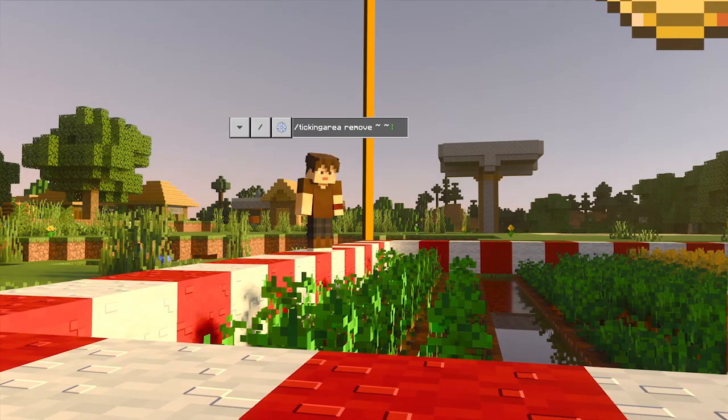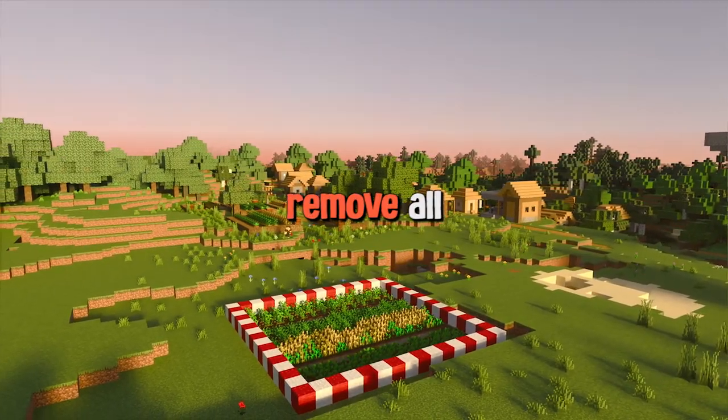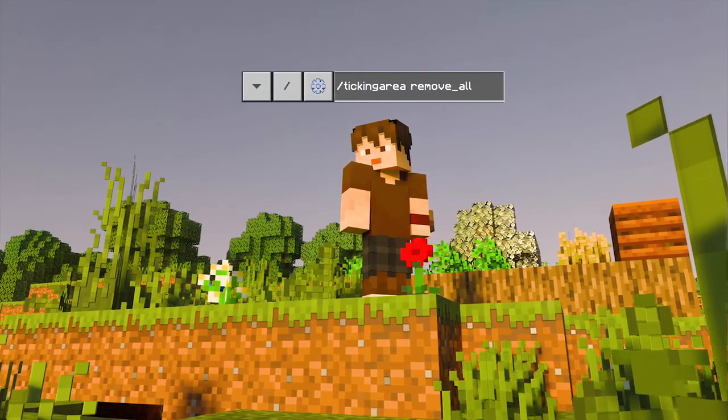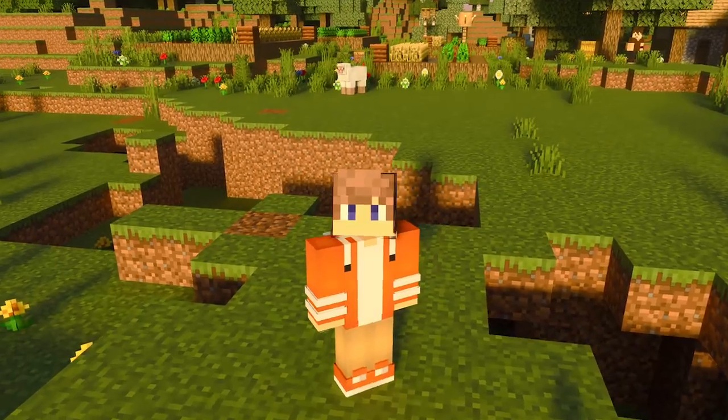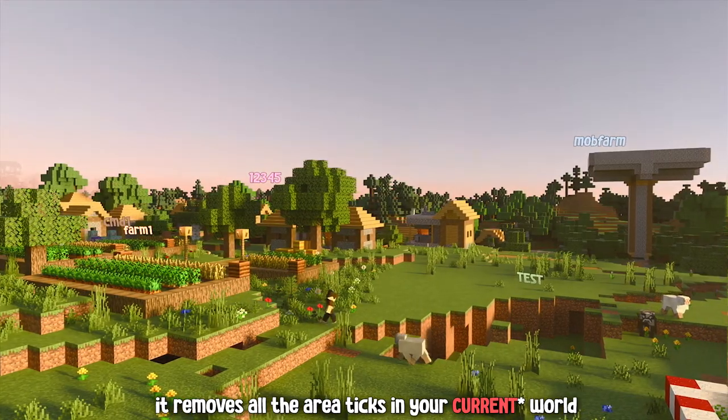The last command is remove all. Type slash tickingarea remove_all and, as the command suggests, it removes all the ticking areas in your world.